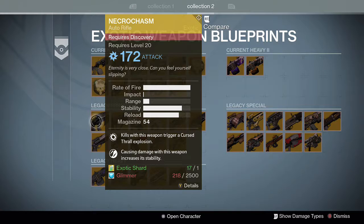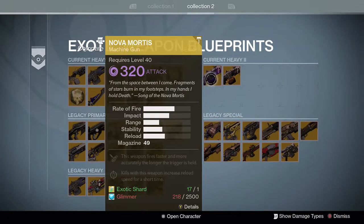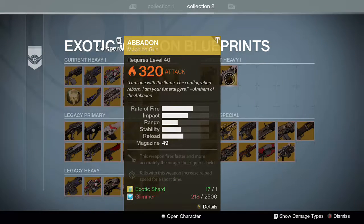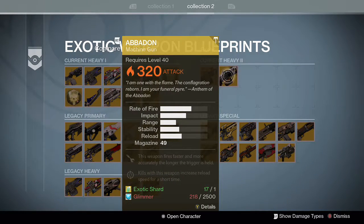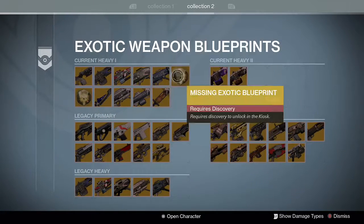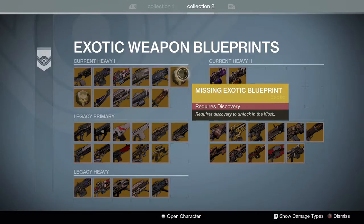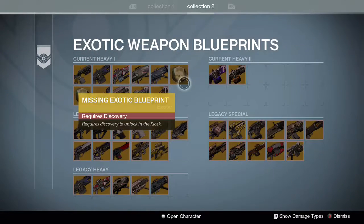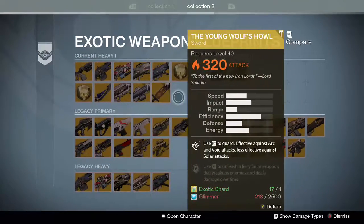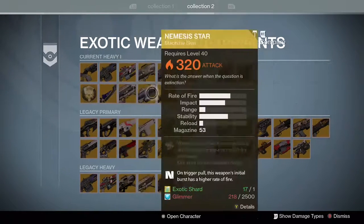In current heavy two you should have two empty slots — the top of that would be the Nova Mortis and Abaddon, which are the sister weapons to the Thunderlord. I'm missing the last one in the first row — that's the Bolt Caster — and the first one in the second row, which must be the solar sword — the Raze-Lighter. Because I never got either one of those. You're only missing two year one swords. I never got the year two either. But you should have Young Wolf's Howl.